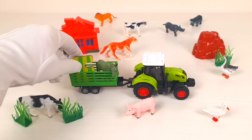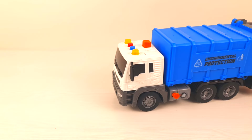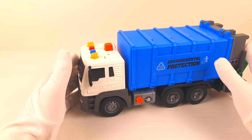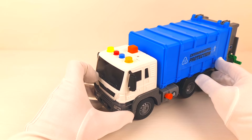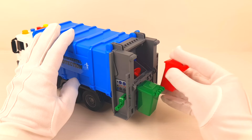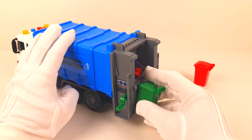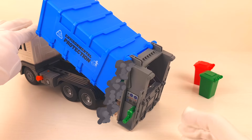A tractor brought us letter E. E is for elephant. Nice! A blue garbage truck arrived — let's see what it can do. Let's press this red button and the blue one. Interesting — let's check what it has behind. Behind it has a red bean and a green bean.